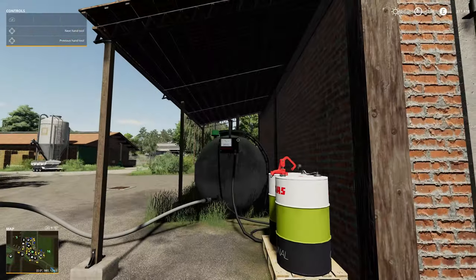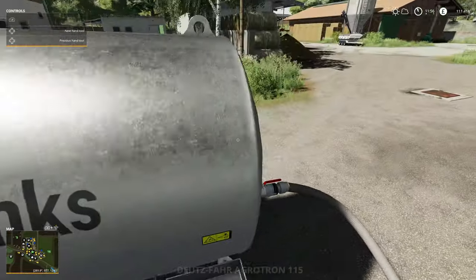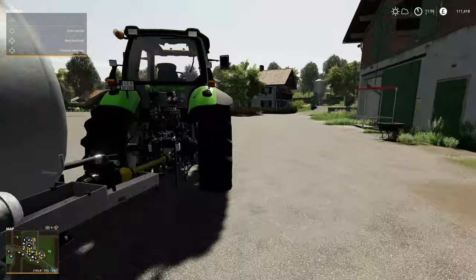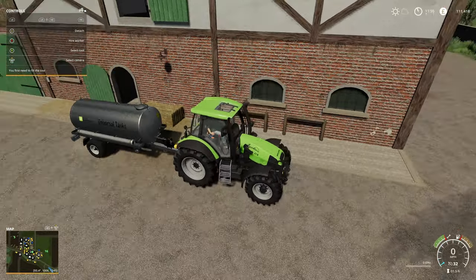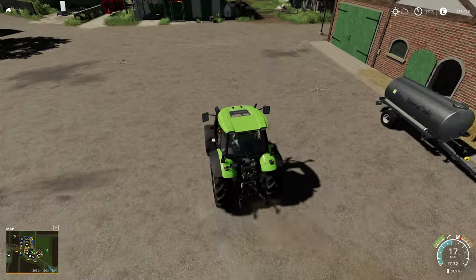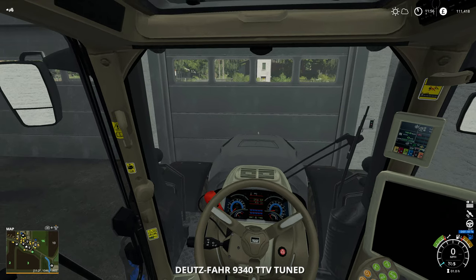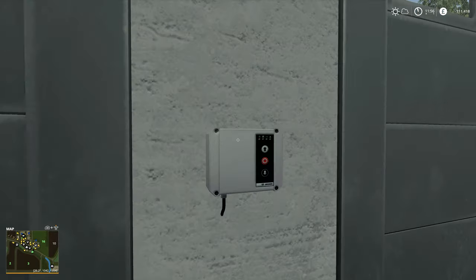It's done - it automatically turned off, which is good. We just need to disconnect and drop the hose. So now we've got fuel as and when we need it - that's done, happy days. The next thing I want to do in this episode is do a bit more straw baling - not bail off the other field, just go and pick up the straw bales I've already done and store them somewhere. I think we'll use the Claas for that.